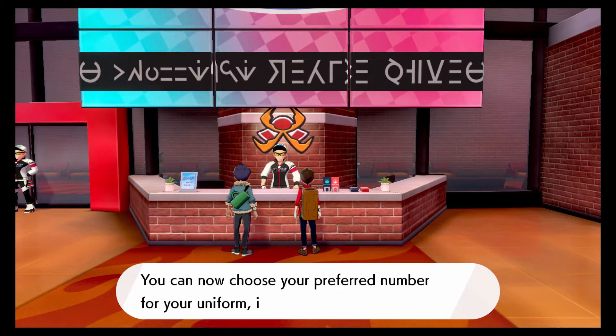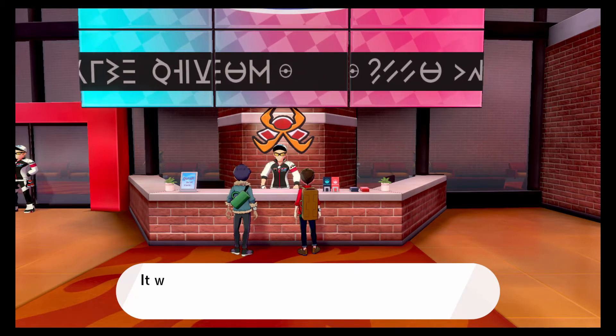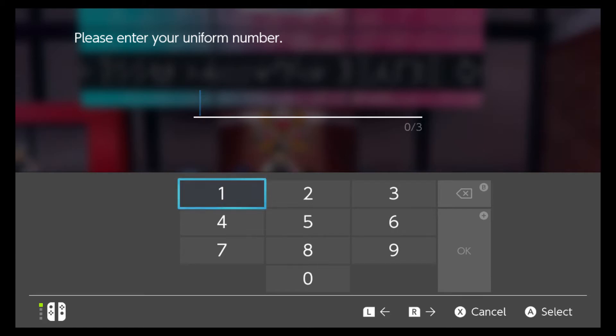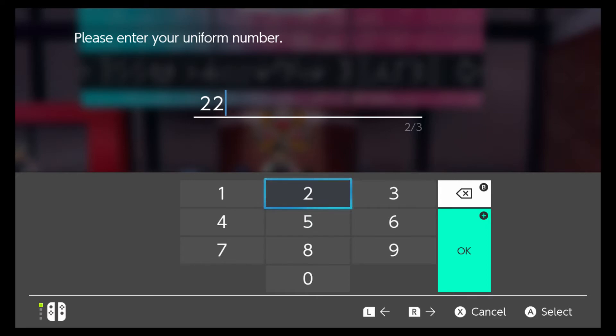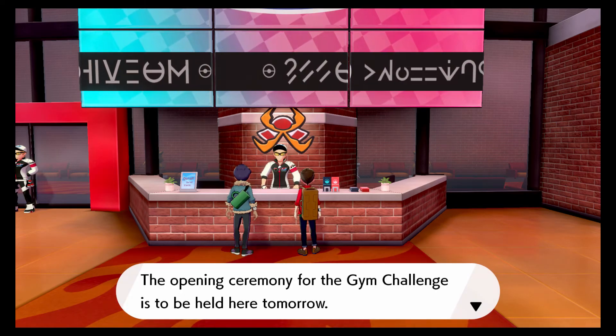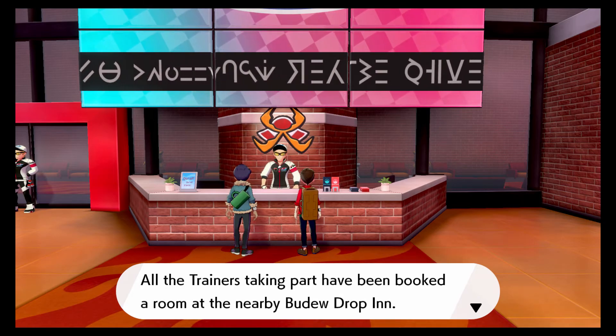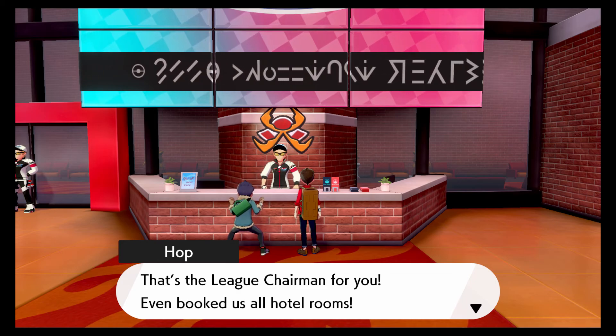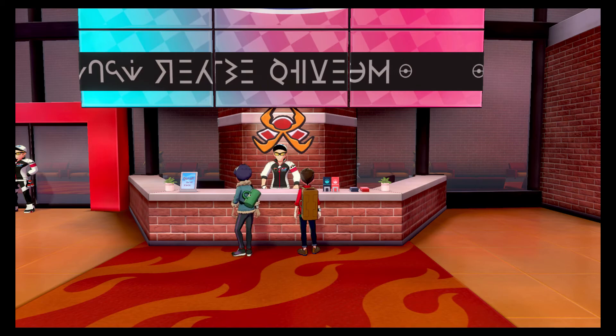Well yes, I'm trying to, if you'll just give me a moment. There — you two have been successfully registered as gym challengers. You can now choose your preferred number for your uniform — it'll be displayed on the back of the uniform you wear for any match. My lucky number has been 22 for a long time. I don't know why, but we're just gonna stick with it — 22 it is. Please wear this challenge band at all times to identify yourself. Opening ceremony is held tomorrow — all trainers taking part have been booked a room at the nearby Budew Drop Inn. That's the league chairman for you — even booked us all hotel rooms.